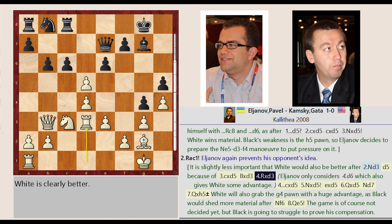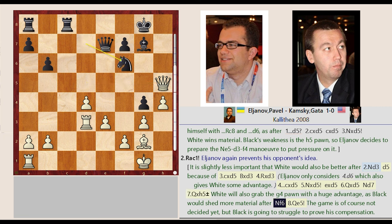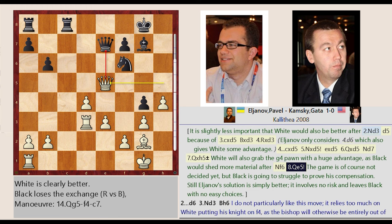Rook D1 takes on D3, C6 takes on D5, Knight C3 captures D5, E6 captures D5, Queen B3 captures D5, Knight B8-D7, Queen D5 captures H5. White will also grab the G4 pawn with a huge advantage, as Black would shed more material after Knight D7-F6, Queen H5-E5. The game is of course not decided yet, but Black is going to struggle to prove his compensation. Still, Elginov's solution is simply better — it involves no risk and leaves Black with no easy choices.